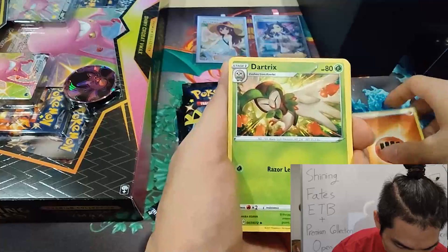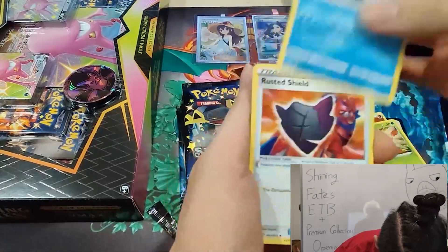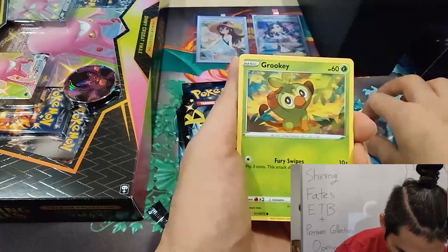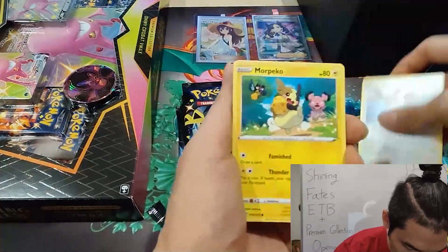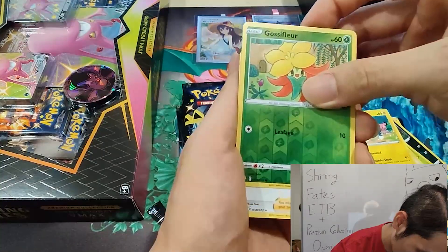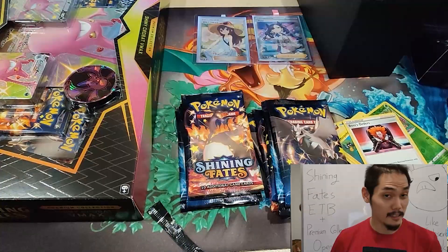Opening the first pack: Flying Energy, Deerling, Grookey, Arrokuda, Spinarak, Snom, Gordie, Eevee, Mareikite, Gossifleur, coming in with a Boss's Orders. That's the first pack done. Let's see if we get something on the second pack.